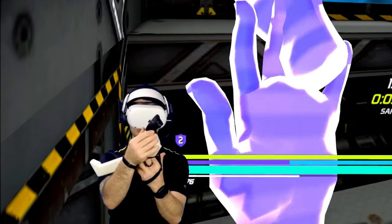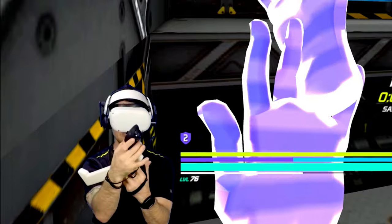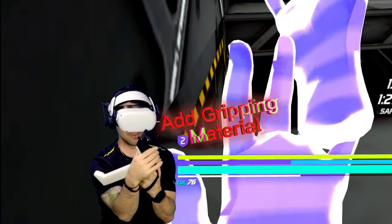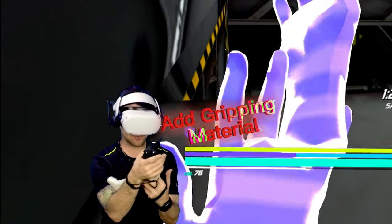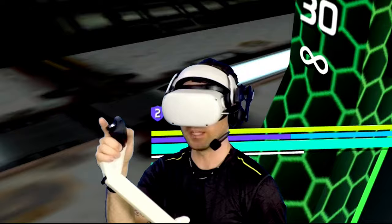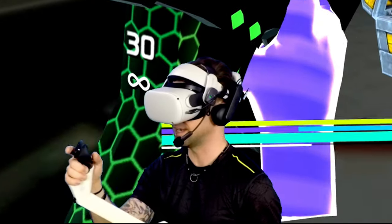That part right there, particularly around where the base of the controller meets up with the iStock, that probably needs a little piece of felt or something just for comfort. The moment you take that thumb off to get onto the joystick or hit some buttons, that's the moment that it kind of starts slipping around on you.